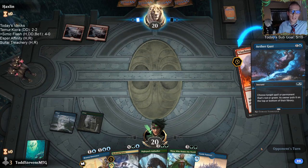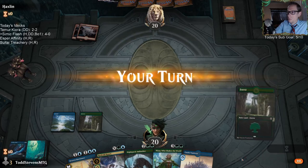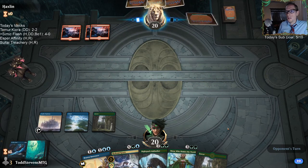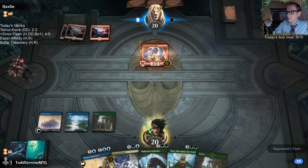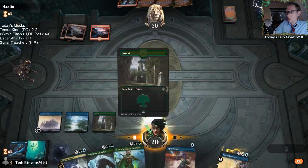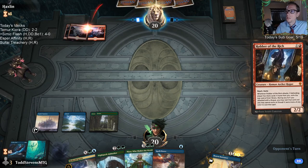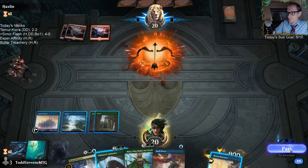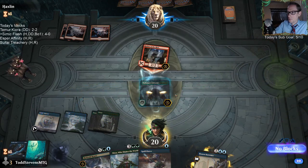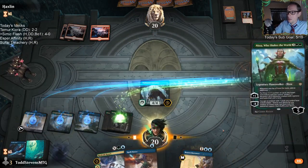Simic Flash does care about other cards in the meta. You have to pick the right interaction - we have Aethergust here - and the right numbers. Between Aethergust, Spell Pierce, Negate, Essence Scatter, Quench, there are all sorts of different counter spells. They're all situational - that's the word I'm looking for. They're all a little situational, so you need to have the right ones for the metagame you're targeting.